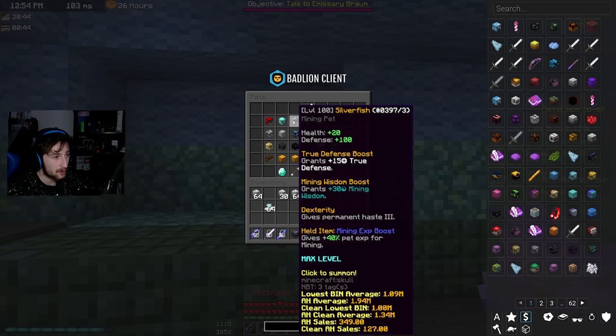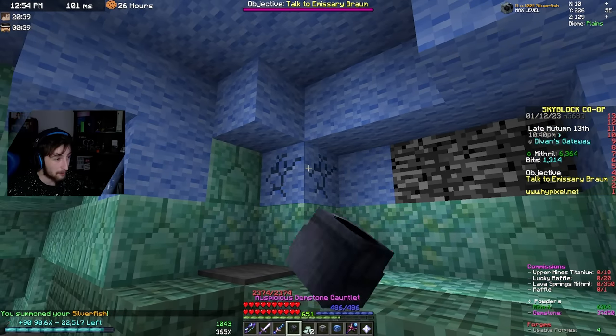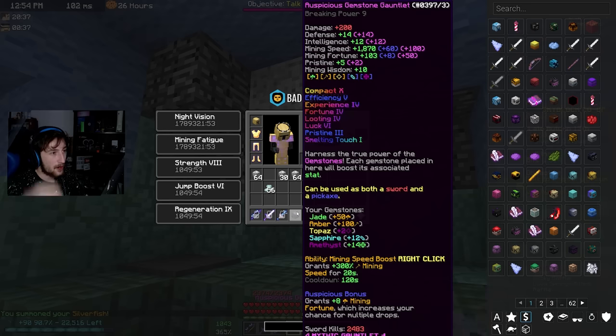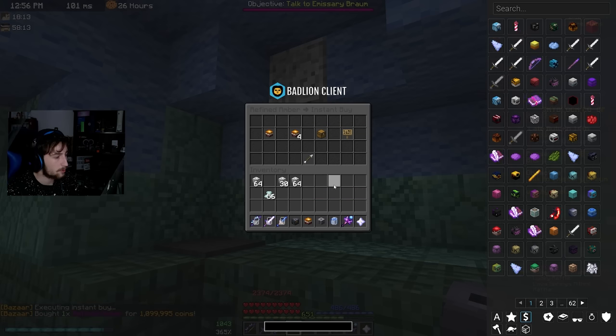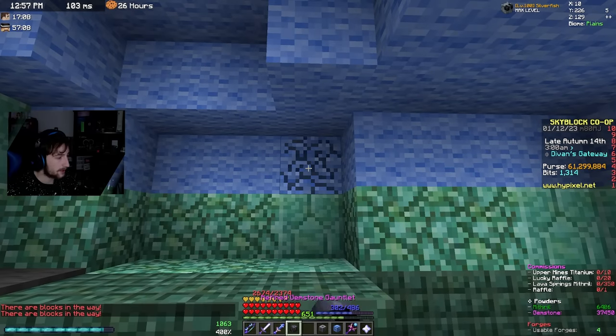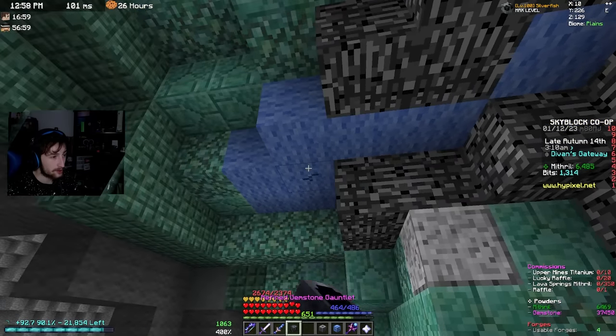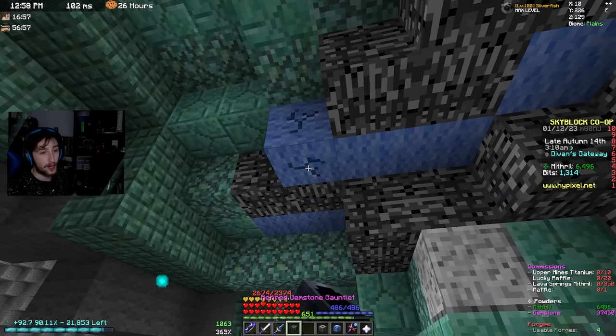We can use a level 100 silverfish mining pet which gives 90 XP per block, and we can also put the Refined reforge on the gemstone gauntlet. We lose some speed and fortune but gain more mining XP. Got one for 1.1 mil — with Refined on there we're now getting 92.7 XP per block, which is actually a decent increase, and we're still mining decently fast.